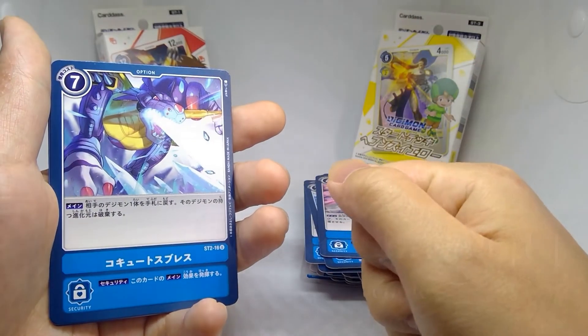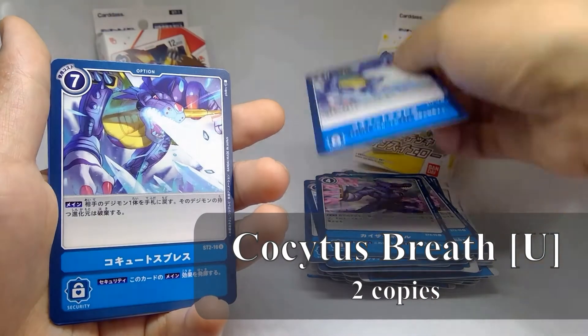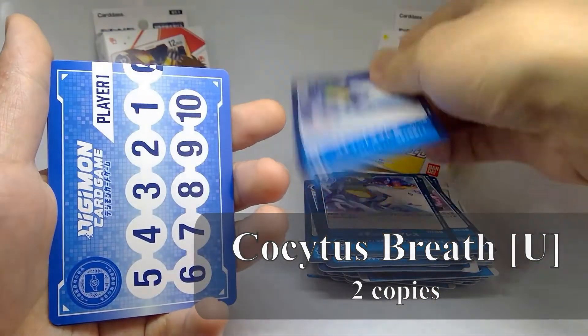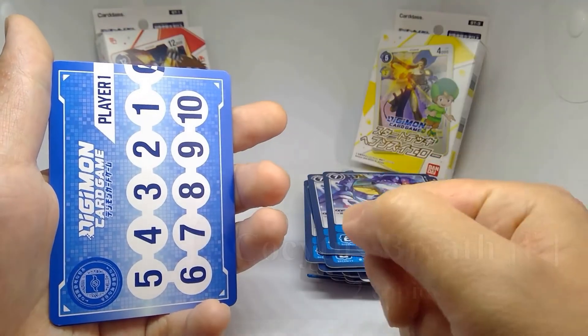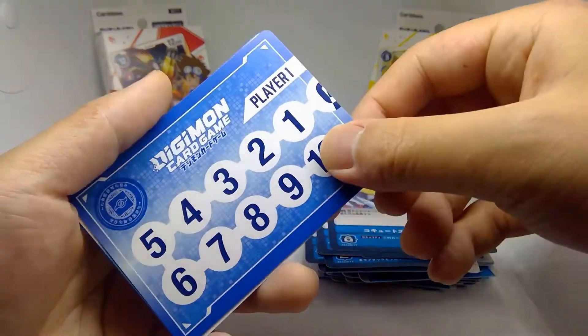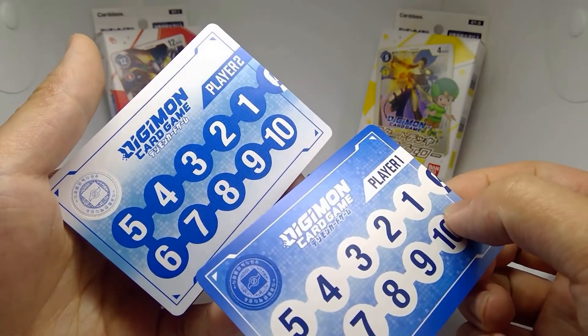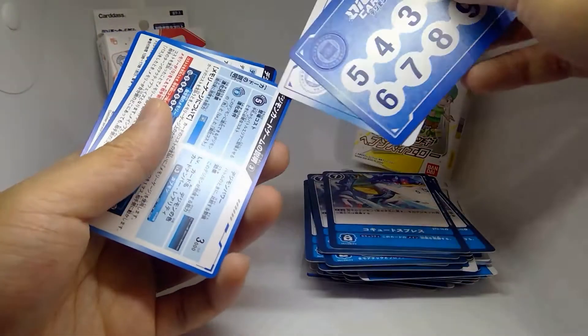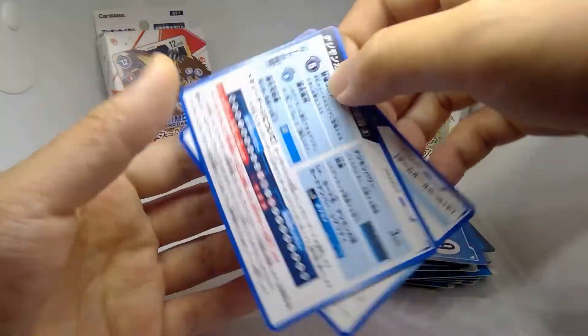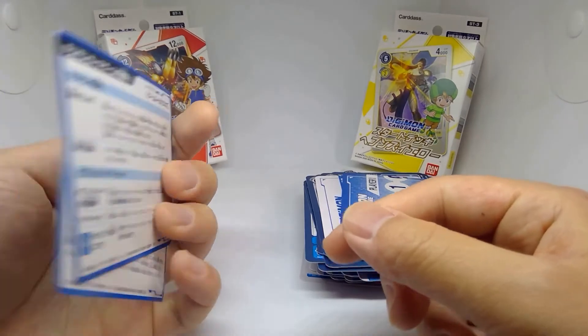And finally, two copies of Kokutus Breath (uncommon). Just like with the Gaia Red starter deck, this comes with two player memory gauge cards — this one being Blue for Kokutus Blue — with two pushouts. Also included are two explanation cards for the game.